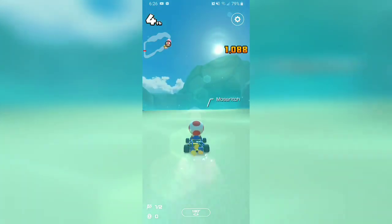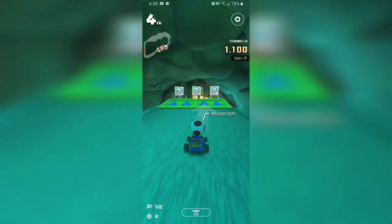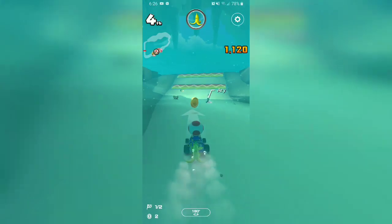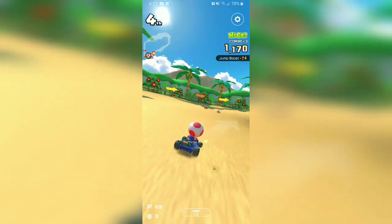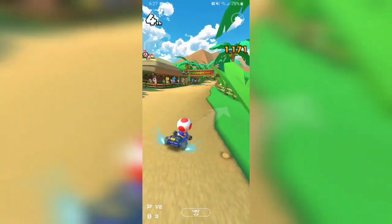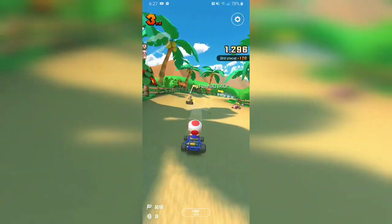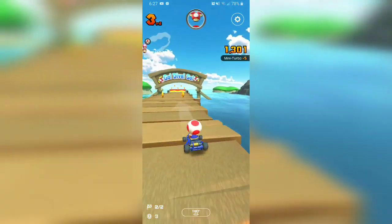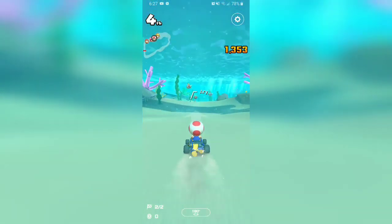I don't want to get hit by that — logic, I guess. Fourth place, we need to do better here. Come on, get us something good — bananas aren't going to do anything. How come you give them mushrooms but not me? Now you're going to give me mushrooms — I just lost them somehow because Peach hit me with something.